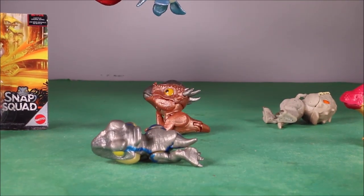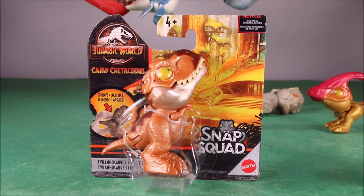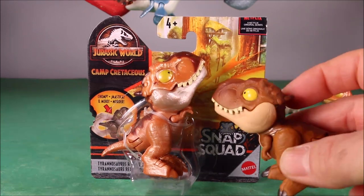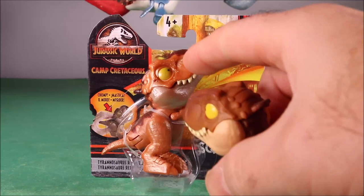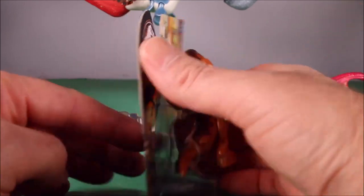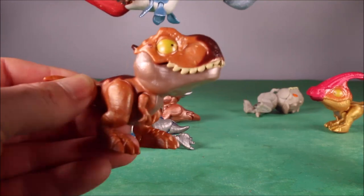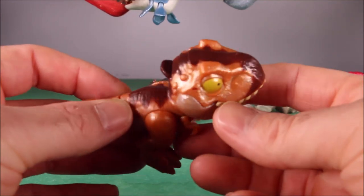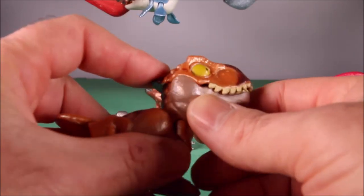I shook it off! And then we have another T-Rex, which is more shiny than the original. The original one is pretty dull coloring. This one's also more of a chrome type look to it — another cool Camp Cretaceous dino. There is our cool shiny little chrome T-Rex with the big opening mouth!